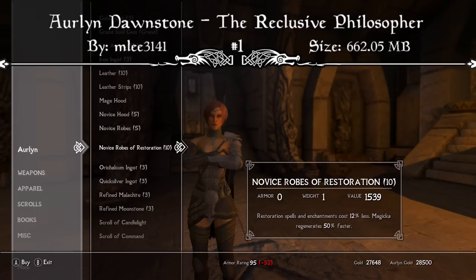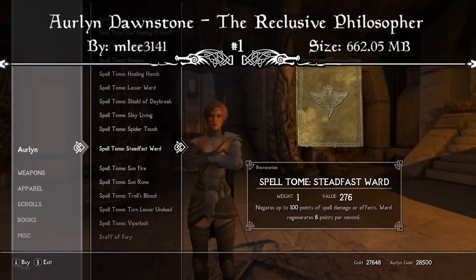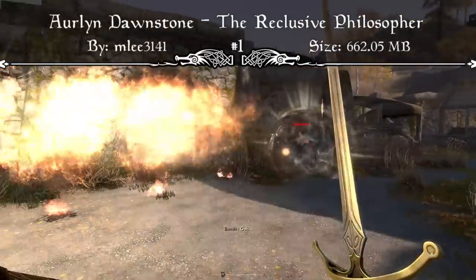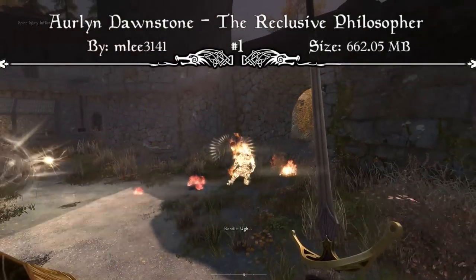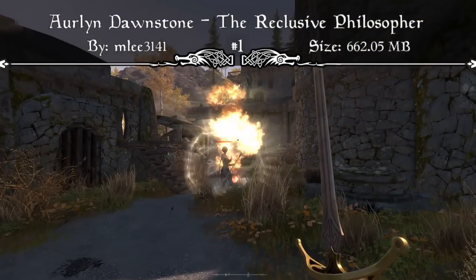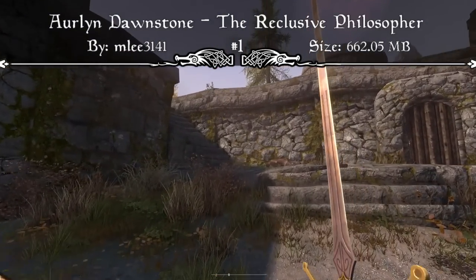Moving on to her combat style, Arlen is devastating in ranged combat, using a variant of Sunfire and Vampire's Bane that's capable of harming any opponent. She also has a wide variety of perks appropriate for an Ancient Dawn Sorceress, and she grants you two perks while actively following you: First Light, which increases your Magicka by 100 points, and Fires of Dawn, which increases Frost Resistance by 50%. She starts off at level 15 and will level with the player all the way up to 80, and she's a master at Destruction, Restoration, One-Handed, and Heavy Armor, and also quite adept at Alteration.